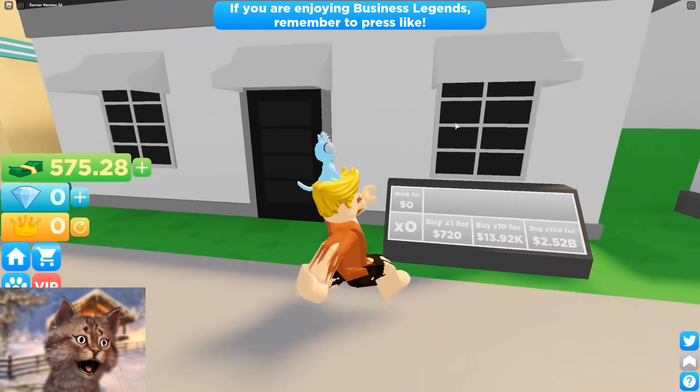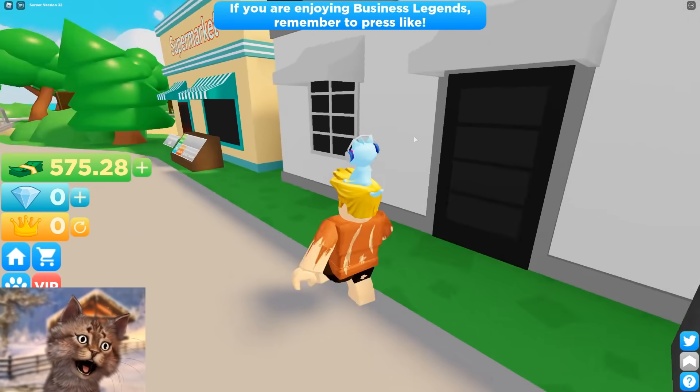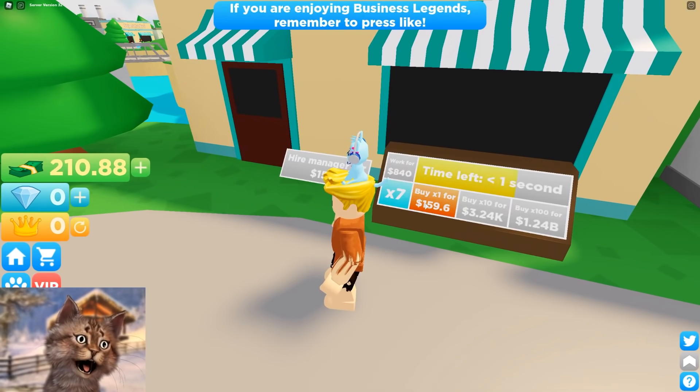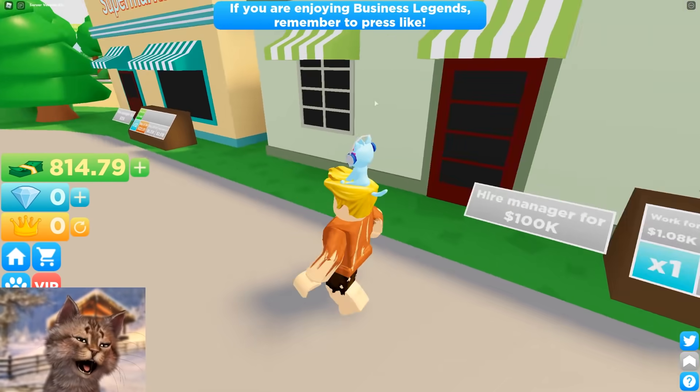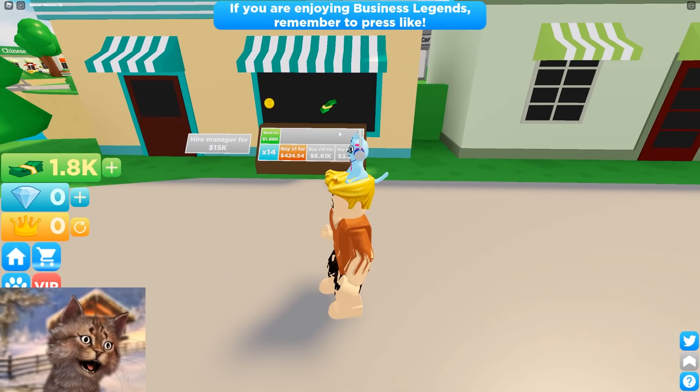Okay so we need to get a new store. I don't know how much this costs — the Chinese store. I need only 700, I can do this! Let me upgrade this so I need 6k, and then I should be able to purchase the Chinese store. So let's work this and upgrade this all the way. Boom.